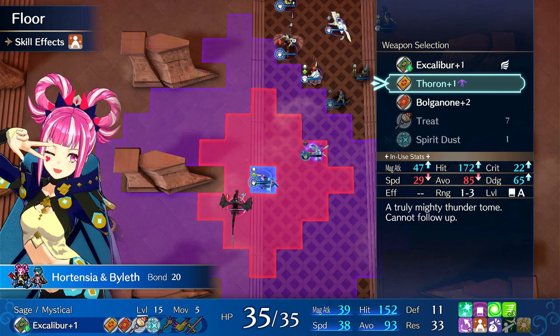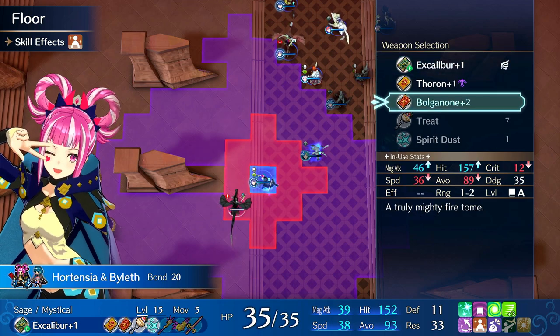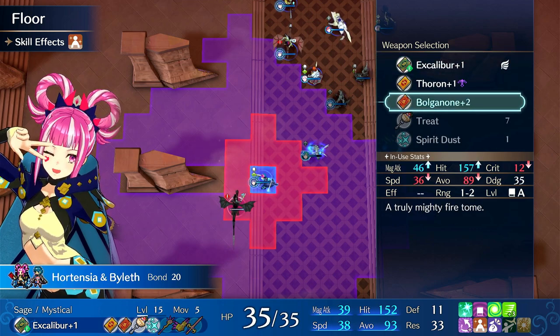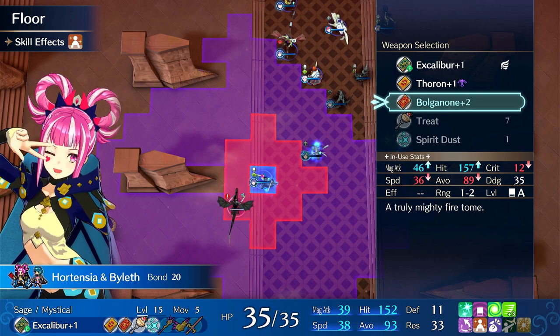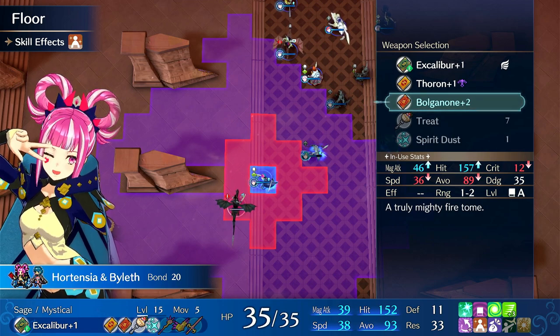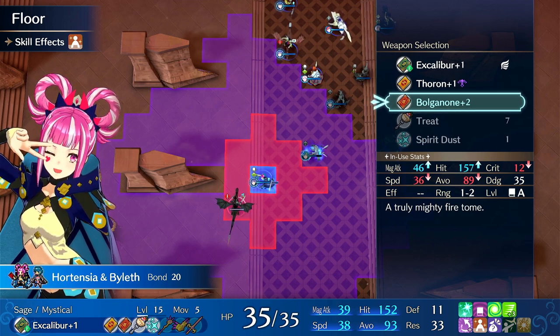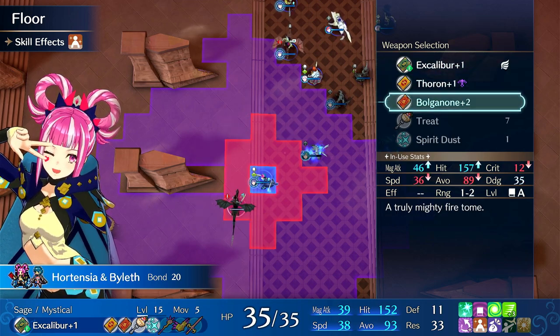You don't necessarily need to have Byleth on her, but giving Hortensia A-rank Tomes completely changes what she brings to your team. Most people just make her a staff bot, and sometimes she attacks with L-Fire, L-Wind, L-Thunder — but forget about all that, because we're moving to the big league. We're moving into the Thoron, Excalibur, Bolganone zone.